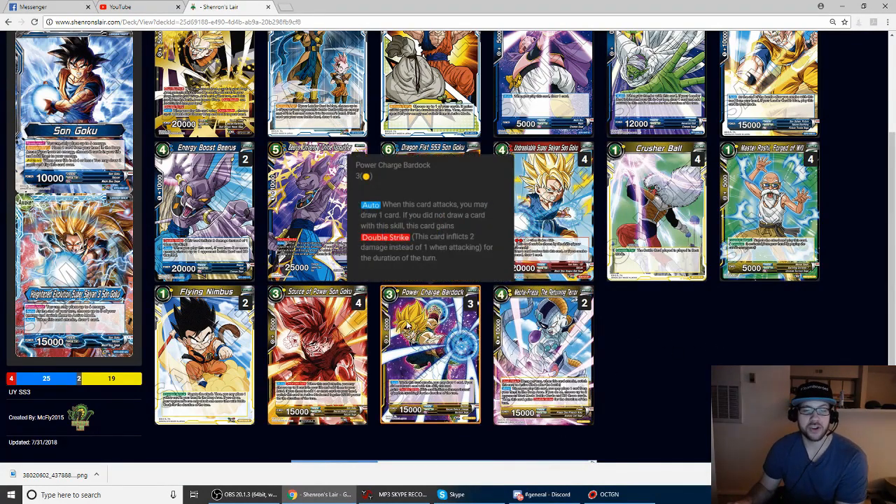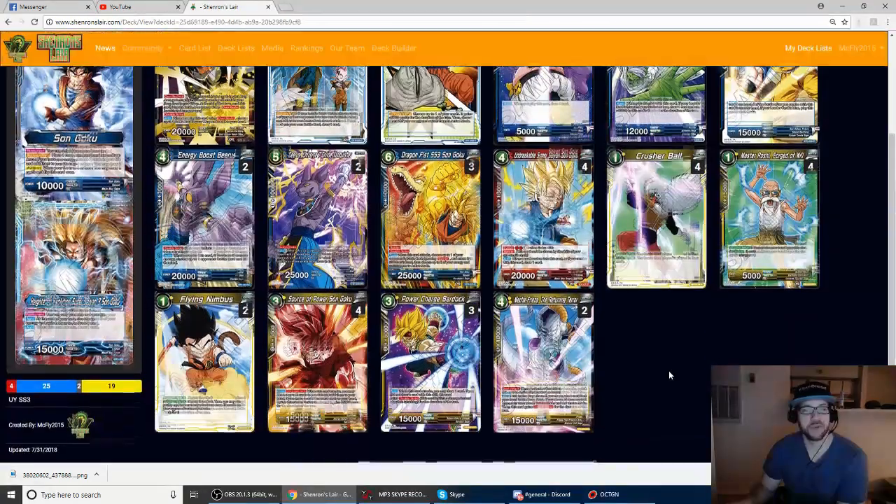We're playing three Power Charge Bardock — essentially BCC Gohan but yellow, easier to cast; he only costs one yellow to play. This card is absolutely insane whether in the early game, mid game, or late game. It provides exactly what you need at all times.